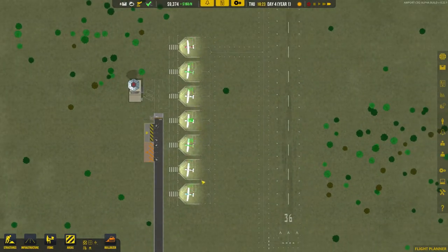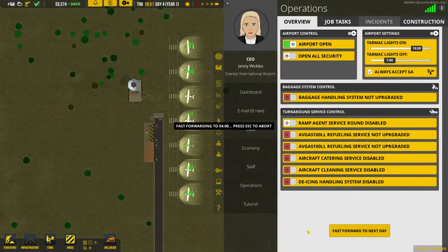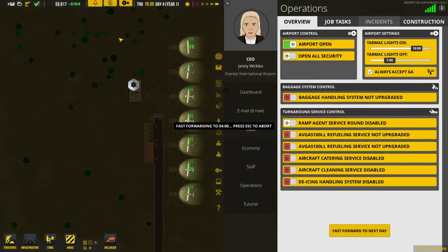Refueling brings in money, and money means we can build more exciting things. Look, it's full again — seven bays, all full. Can we fast-forward to the next day? Yes we can. Fast-forwarding from 7 o'clock to 4am. So they pay $25 every 15 minutes during the day, but at 10 o'clock they pay less until whatever time in the morning — presumably until about 6am — so there's a special overnight discount rate.